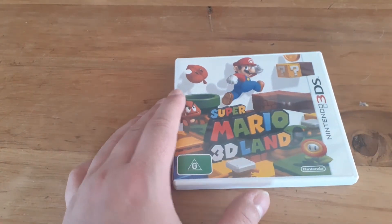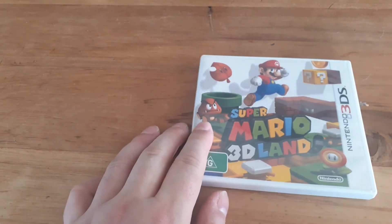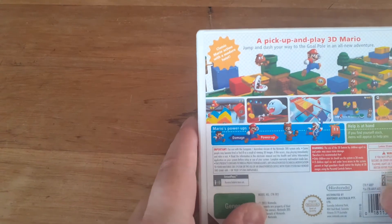Super Mario 3D Land — this is an awesome 3D Mario adventure. We hadn't really seen a 3D Mario game for a while after Galaxy, so it was good to see a 3D Mario platformer come to a handheld system. Nintendo had been on a massive binge of New Super Mario Bros. games, so it was really good to see them do a 3D Mario. You've got the raccoon tail again, the Tanooki suit, and there are some really cool power-ups in this game.